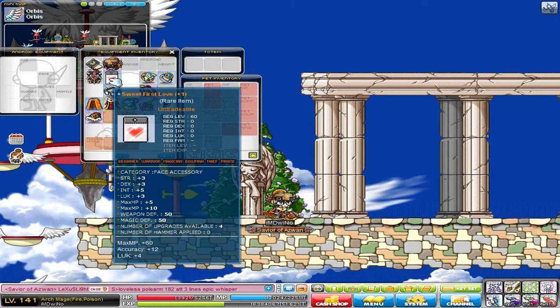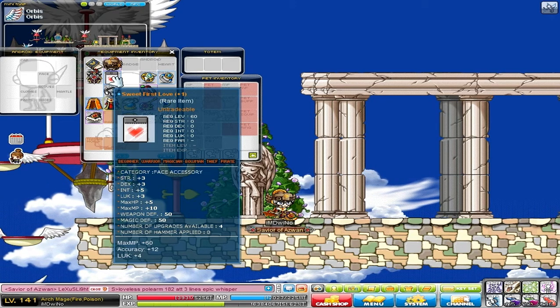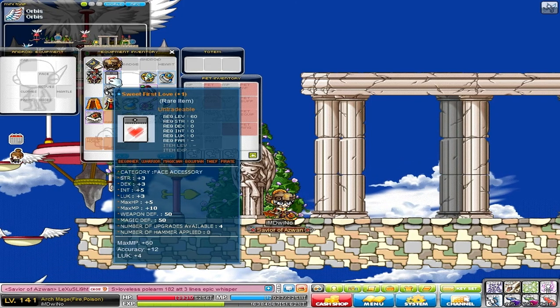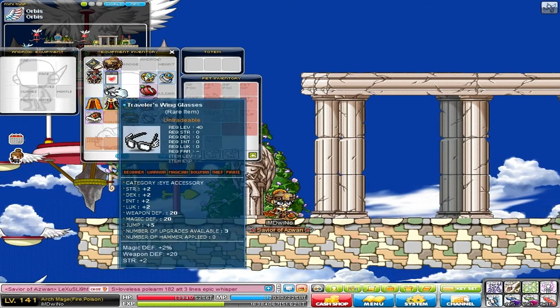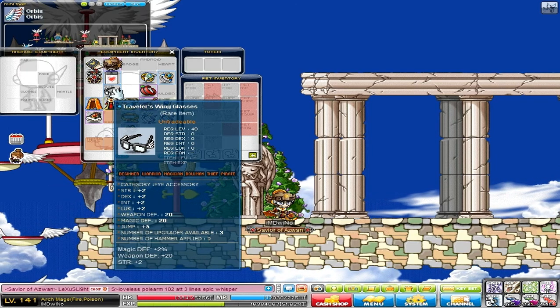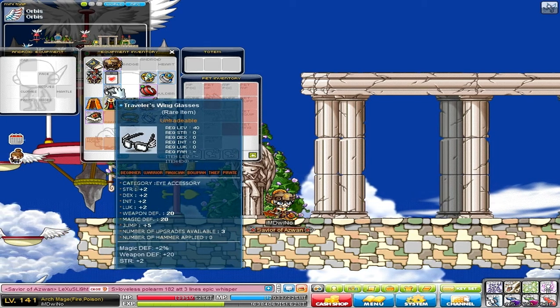My face accessory is the Sweet First Love — it's actually pretty awesome. I put one of those 70% scrolls from the Tempest Shop which allows you to add 2 intelligence, and it has 5 intelligence now, which is pretty cool. I'm going to start cubing it — it's a work in progress. My eye accessory is also from the Tempest Shop: it's ISS3, level 40, and I'm yet to put some of those 70% scrolls on top of it to increase the stats.